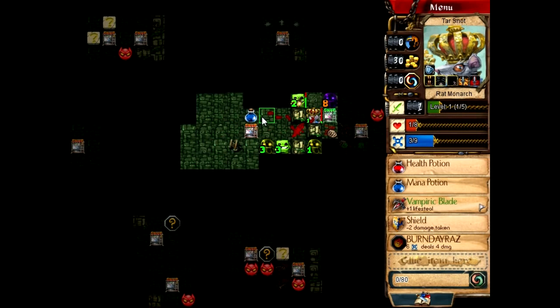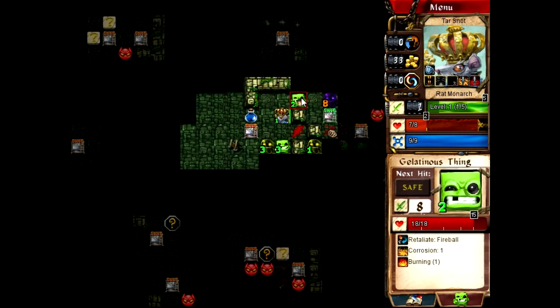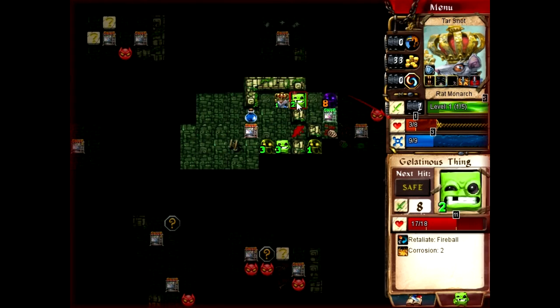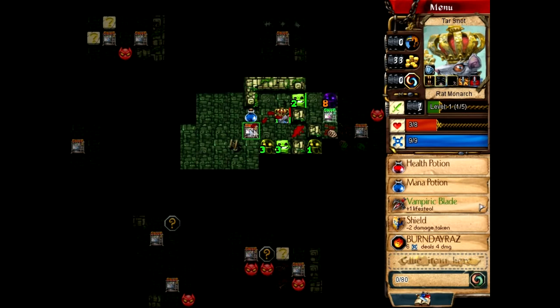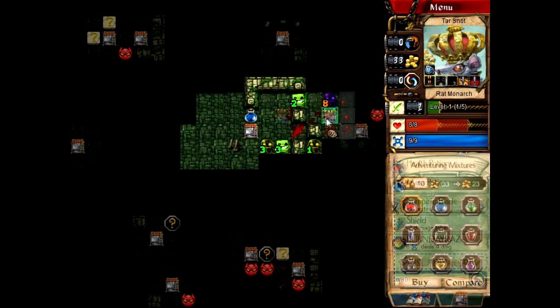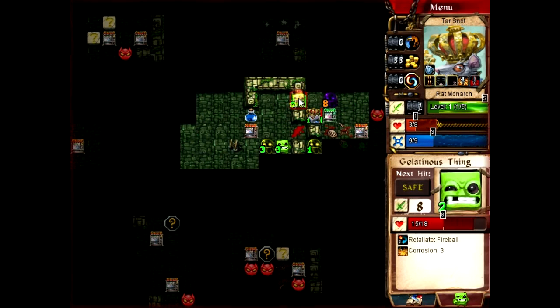Let's go ahead and burn him so that way he doesn't regen nearly as much, even though that's probably not going to matter in the end. I need to heal up a bit. We need corrosion — we need a lot more corrosion. What can I recycle for that? Nothing at the moment. Fine. Be that way. At least the corrodes never go away.